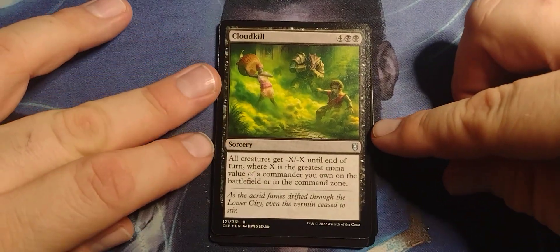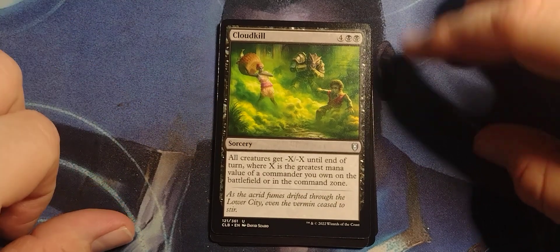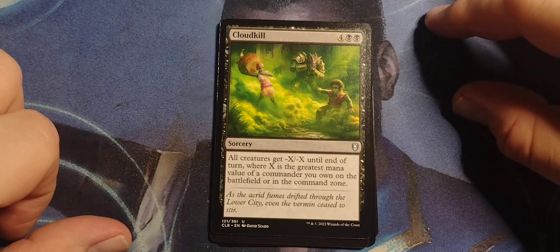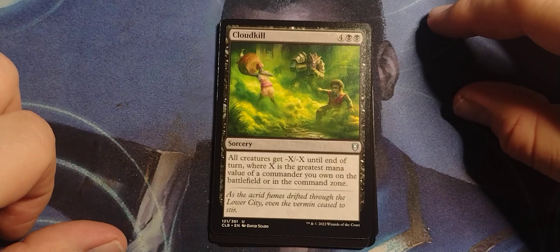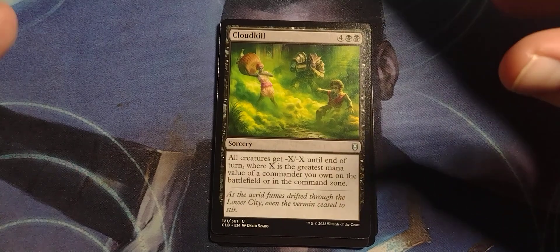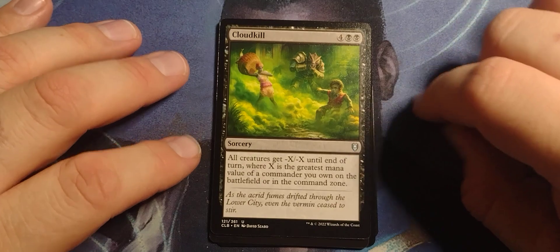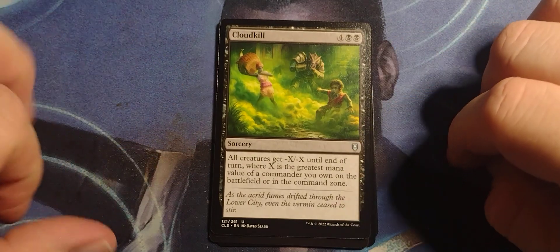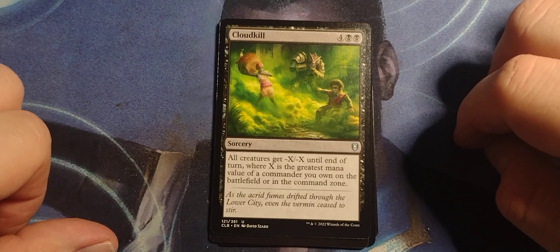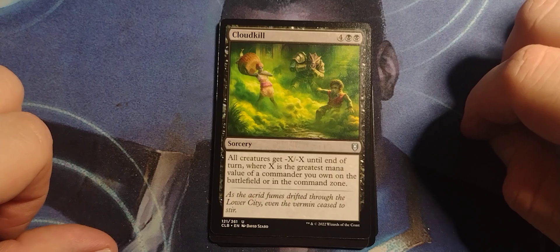Cloudkill — or after an all-night Taco Bell binge. I've never had a problem with Taco Bell, but I eat chicken and can't eat beef, so that might be why. Anyway — two black black, Sorcery: all creatures get -X/-X until end of turn, where X is the greatest mana value of a commander you own on the battlefield or in the command zone.